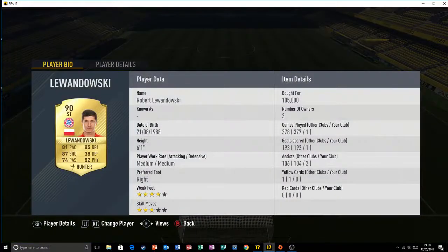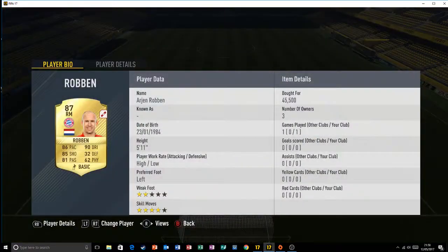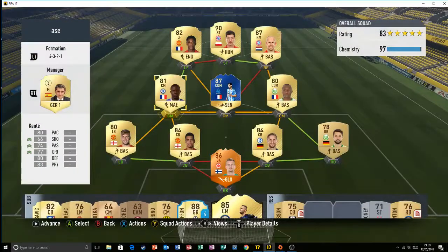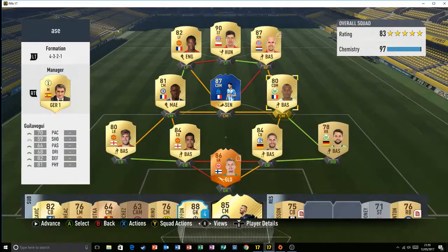Lewandowski — 1-1 again, he played well. Robben should have got a goal, hit the post, and then an own goal, but an amazing player. Martial played 14, only got 4 goals but he's a very good player as you know. Dekante — amazing defensive player.